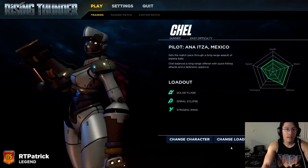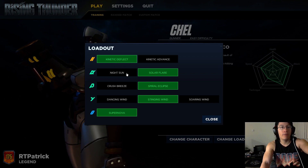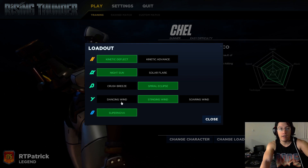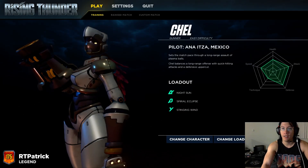Here's the build. It's Chell with kinetic deflect. You can pick either night sun or solar flare — these are her two fireballs. I personally like messing around with solar flare, but for newcomers night sun is probably the better option since it's the fireball that travels the full way across the screen. You want to pick spiral eclipse, which is the dragon punch with no combo extender, and then stinging wind, which is the easiest to combo into out of her special threes but the lowest damaging.